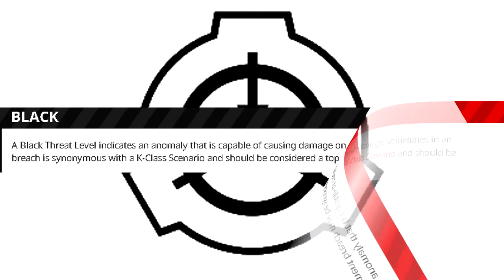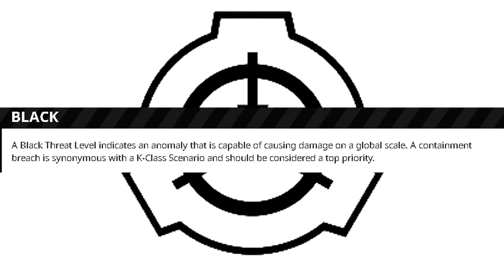Black: A black threat level indicates an anomaly that is capable of causing damage on a global scale. A containment breach is synonymous with a K-Class scenario and should be considered a top priority.